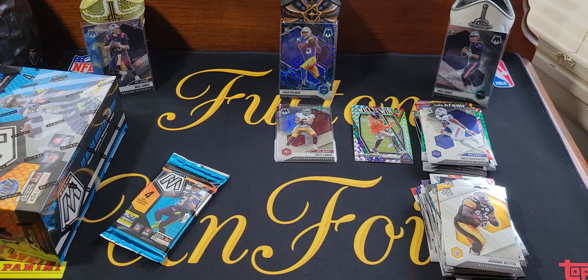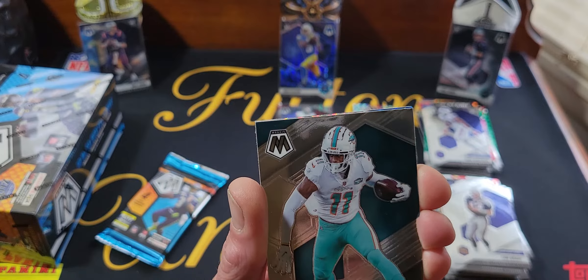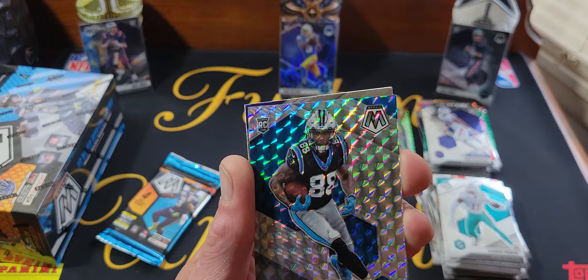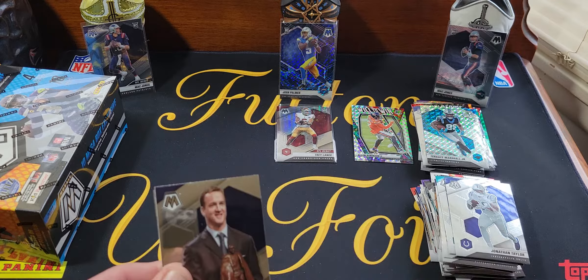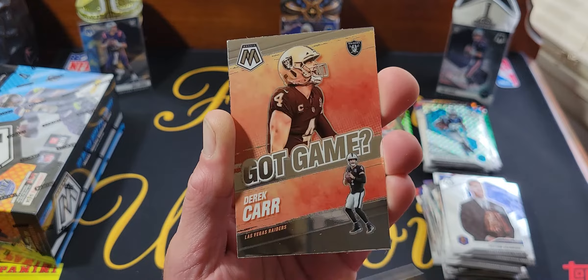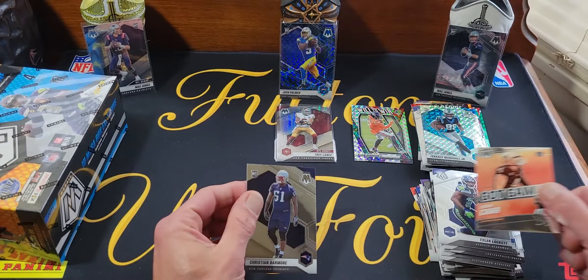Second to last pack — Tom Brady starting us off, DeVante Parker. We got a rookie silver mosaic — Terrace Marshall Jr. — not the one we were looking for. Last card is Jonathan Taylor, JT second year. Last pack in this blaster — it needs some love, the blaster hasn't really produced. Tyler Lockett, we got just an insert Derrick Carr Got Game, last hope — Christian Barmore. Right team, wrong guy.